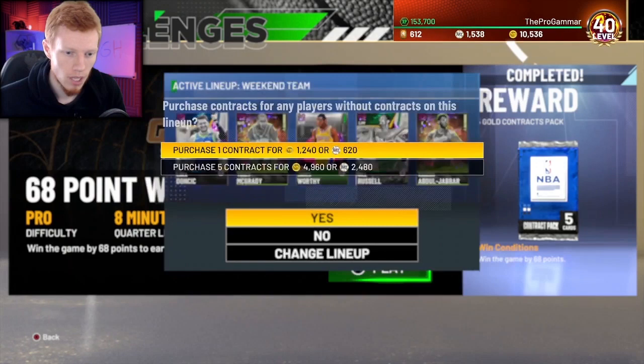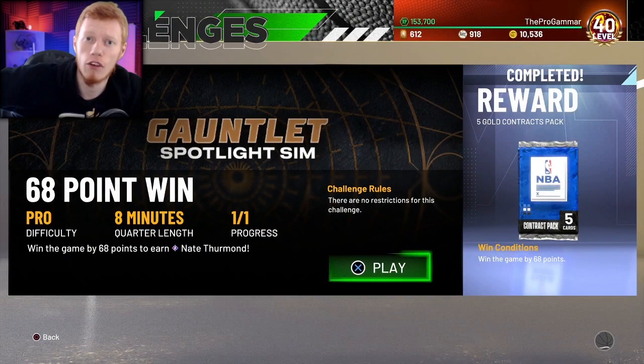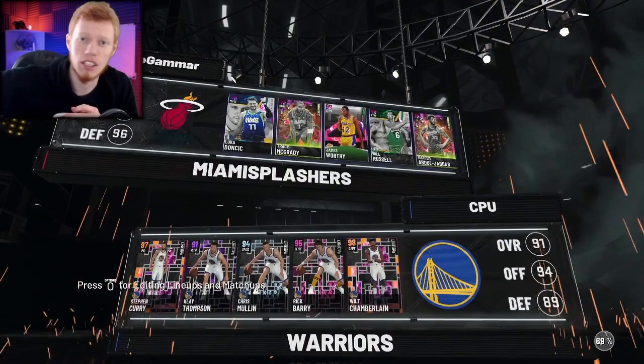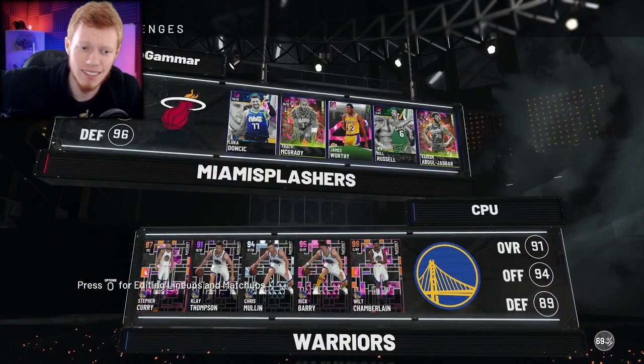It's a pretty straightforward, pretty simple challenge. On offense, what you want to be doing is run quick isolation plays and hit your snatch back threes, because especially being on Pro Difficulty, you're going to be able to knock your shots pretty easily. When it comes to using a special lineup, just use whatever lineup you've got. But if you've got mostly Dark Matter cards, even cheap Dark Matter cards, you'll be fine with this challenge.